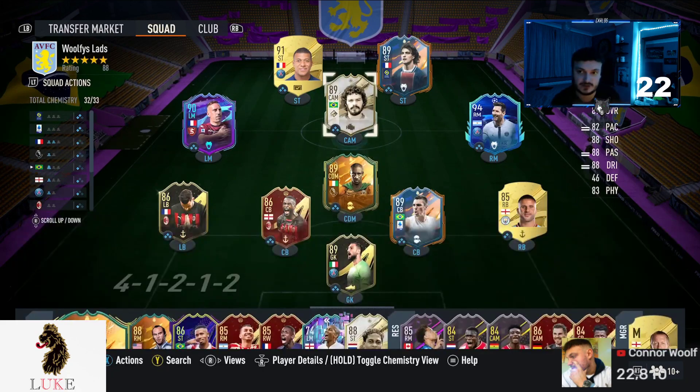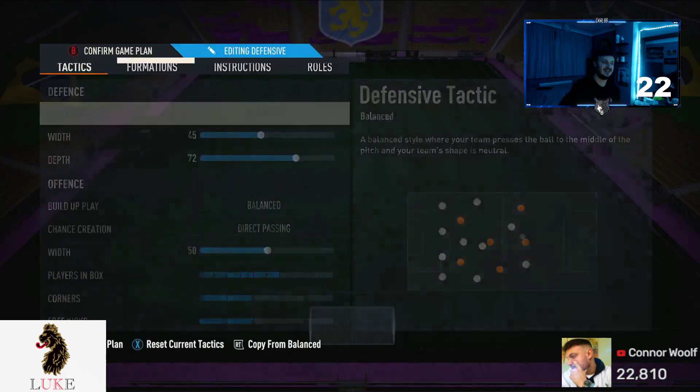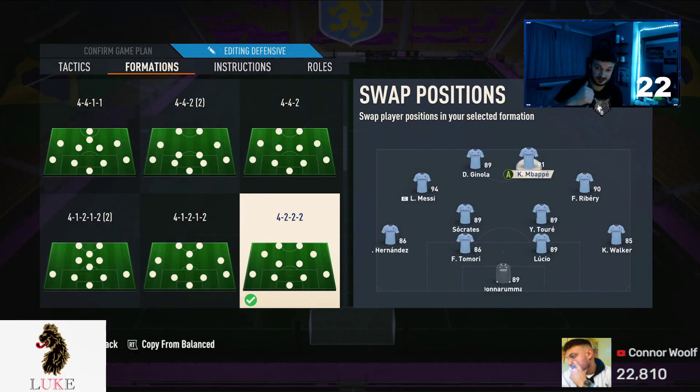So we are back with a brand new custom tactics video with a personal favourite formation of mine. Yes, it is, of course, the 4222. Arguably the best, most well-rounded formation on FIFA 23, and has been now probably for the last year — ever since FIFA 22, maybe even FIFA 21. The 4222 is perfect.